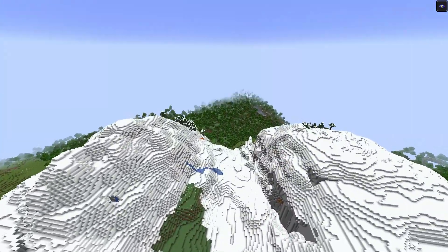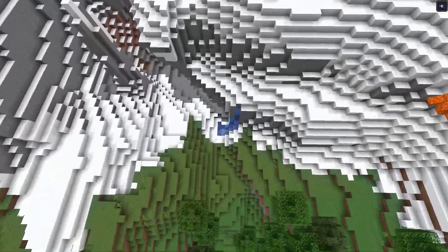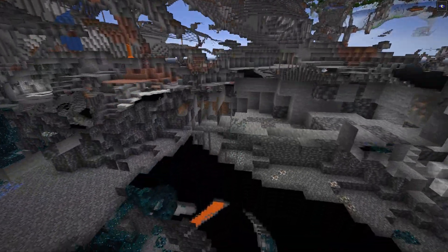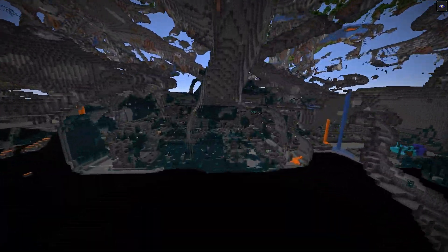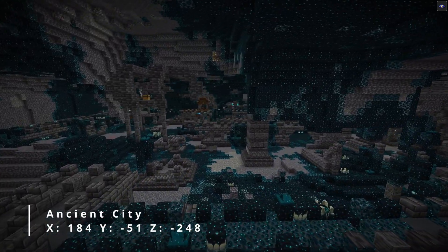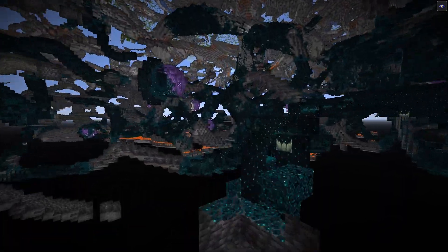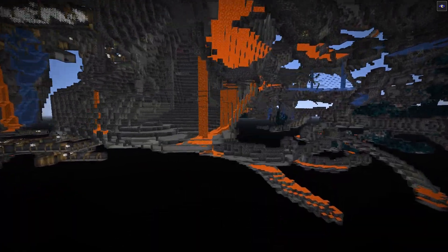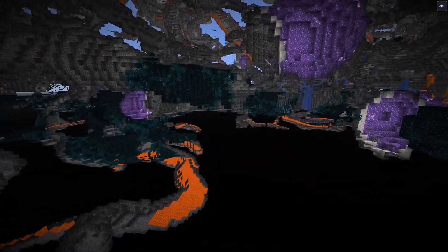Coordinates will be on your screen. If you dig straight down right here, you'll find a deep dark biome. Not only do you have one — you actually have three deep dark biomes in your general area. I'm not going to put the coordinates of the other two up so you can have that adventure of finding them yourself. That's seed number one.